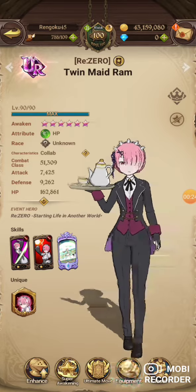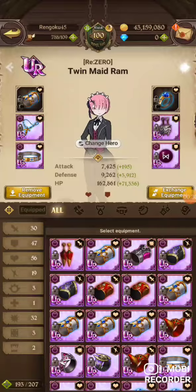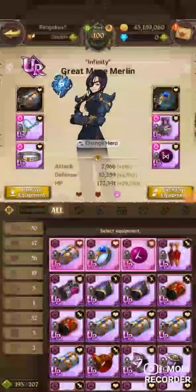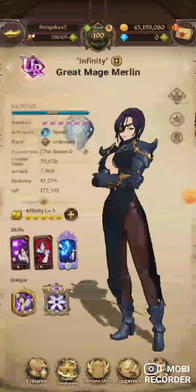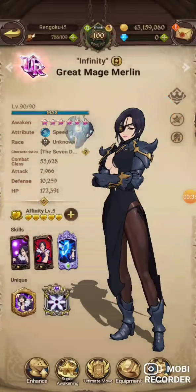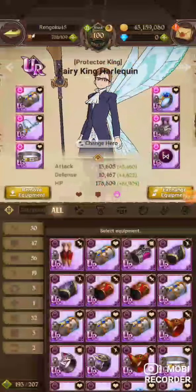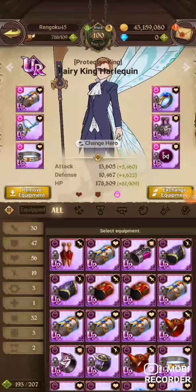For Ram I have HP defense with C rank pieces on top. Same thing for Merlin — HP defense, C rank on top. Her relic you may have to turn off if you're doing too much damage; you just have to play around and see.